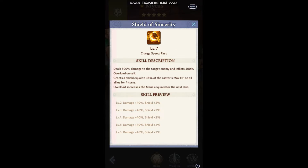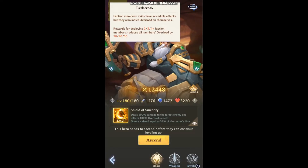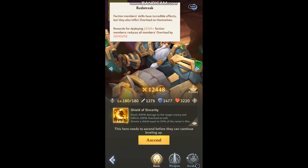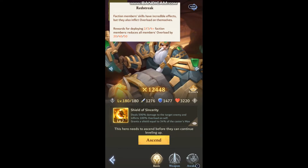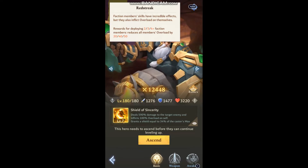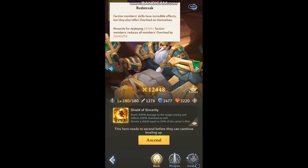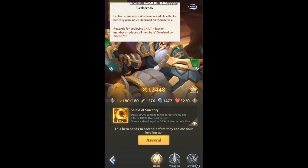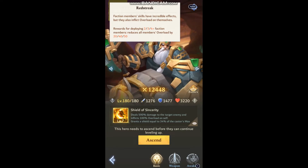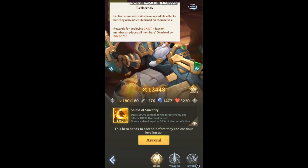You can get that overload down through Red Streak. There are a few good heroes in Red Streak worth possibly teaming up — say Felia, Midas, and Thorsan. That alone would drop his overload by 40, so he would start with overload 60 after casting his special.